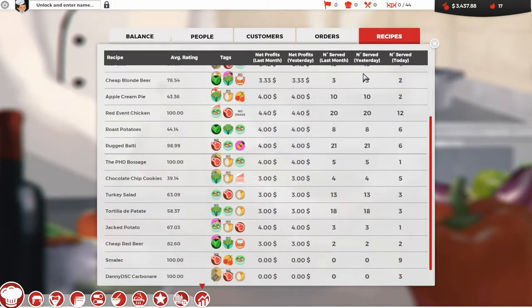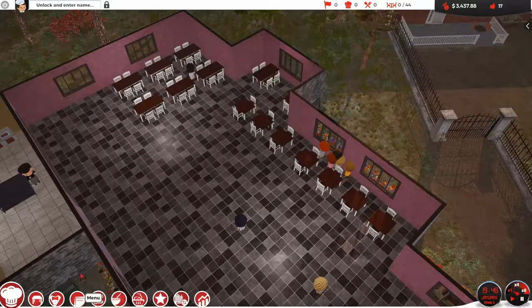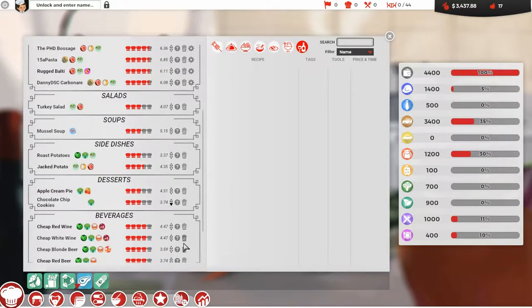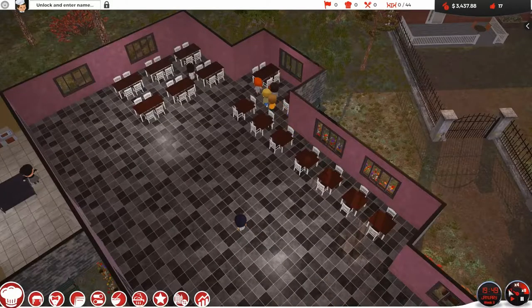Chocolate chip cookies have got a bad rating. I'm going to go to the menu and try dropping the price of those slightly, and on the roast potatoes as well. I'll try dropping the price on a few others too.